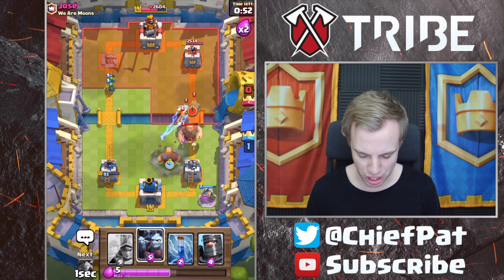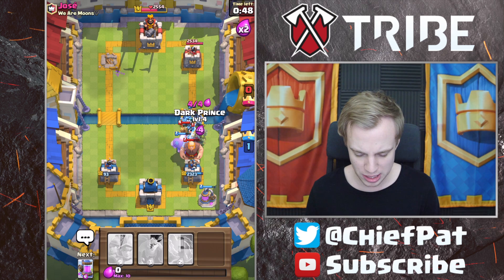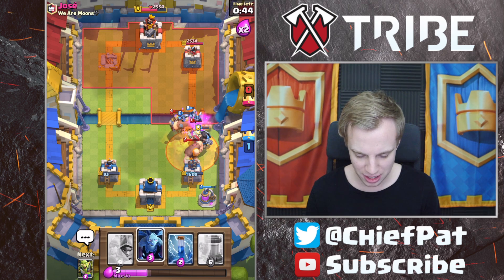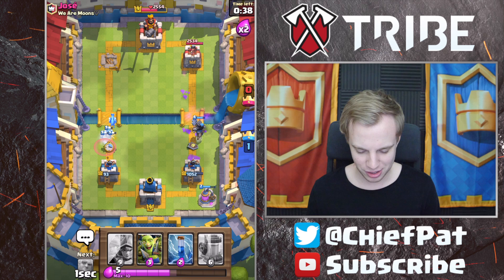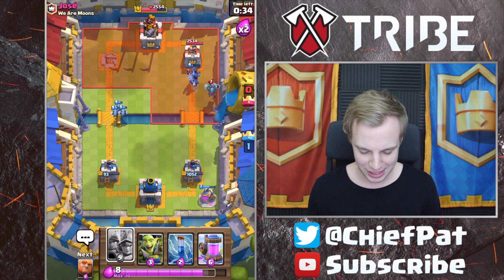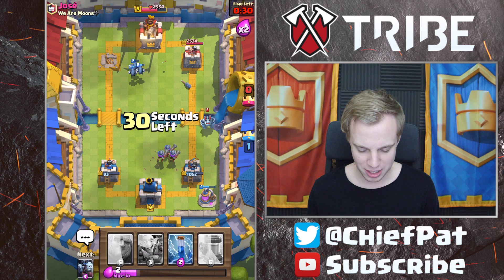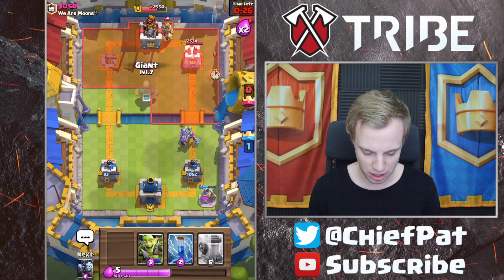We're going to drop a Giant right here, drop our Minion Horde as well, drop our Dark Prince as well. That Poison Spell is going to be way too late, and not going to affect some of our Minions, so we're going to get some really nice damage over there. Should I be protecting this Ice Spirit onto our Tower? I don't think I should. This is turning into a very fascinating game. I've made a massive mistake — I'm giving them Poison value on these Three Musketeers, which is definitely going to be tragic.